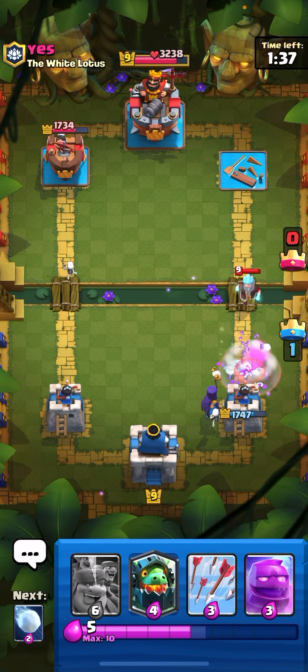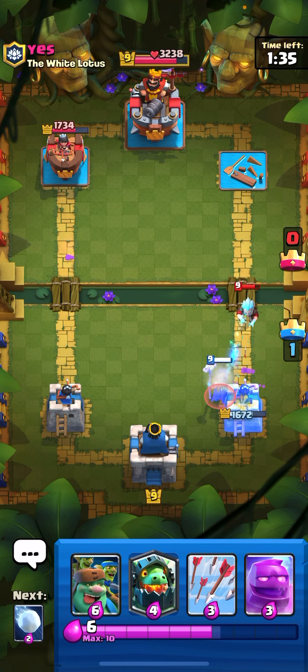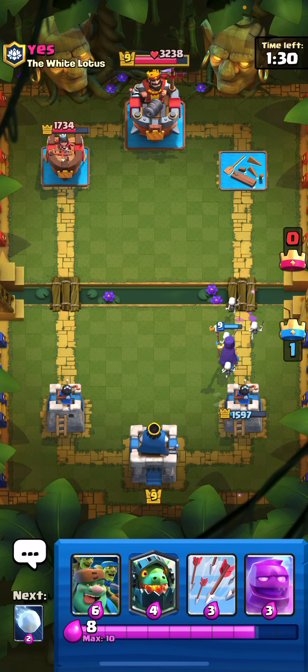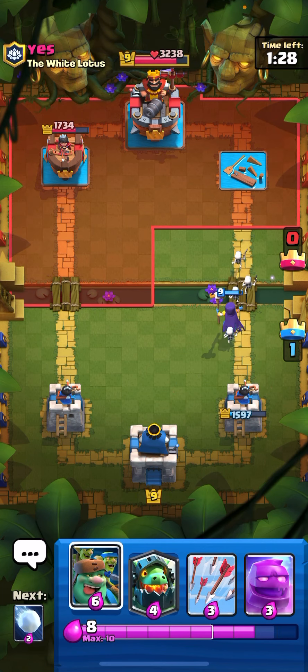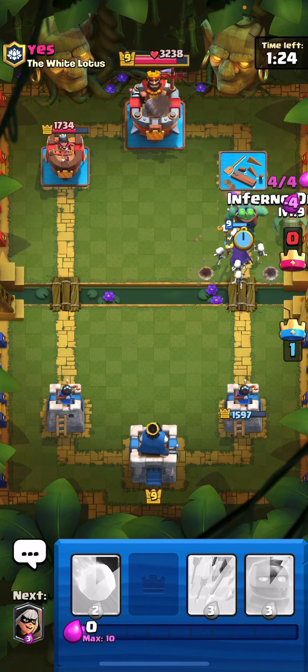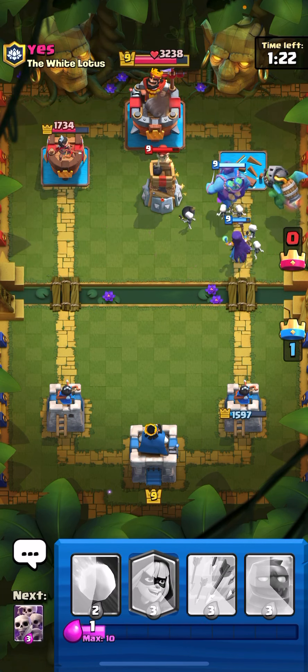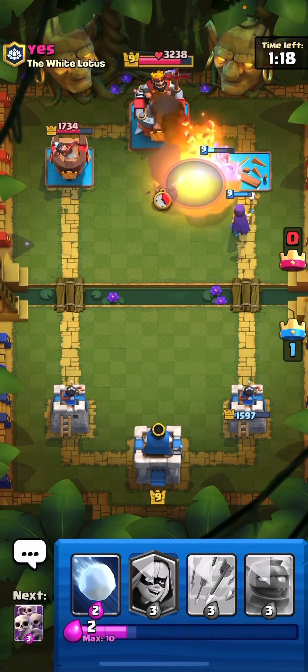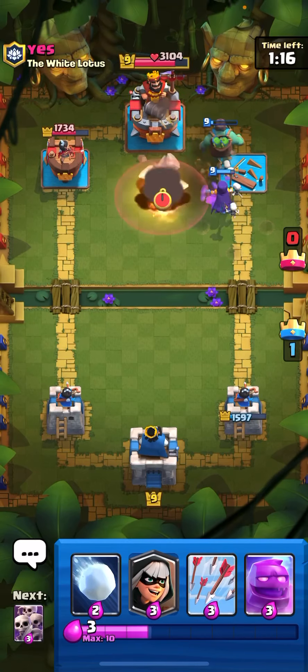Ice Golem is not going to get a hit on the tower. Ice Wizard is going to hit our tower. All right, we use our Witch. Let's put the Goblin Giant, and then we can put Inferno Dragon — I think we can take the win right here if nothing goes wrong. Okay, he rockets it.